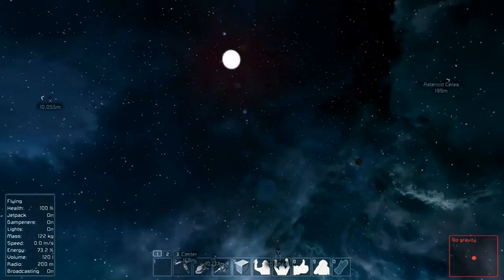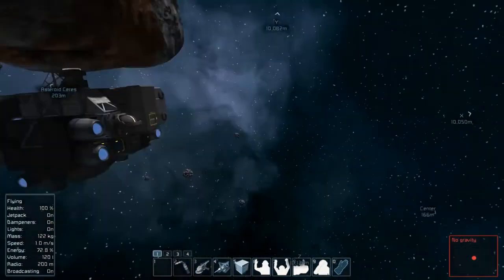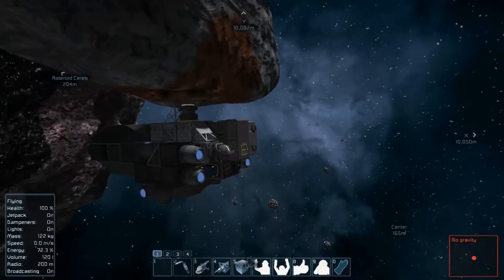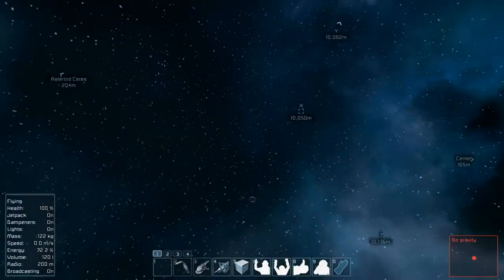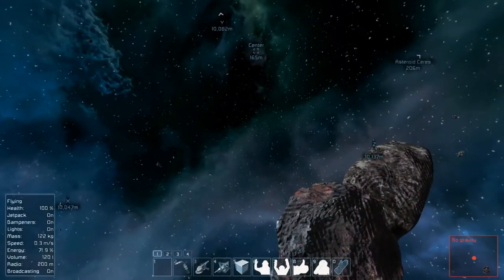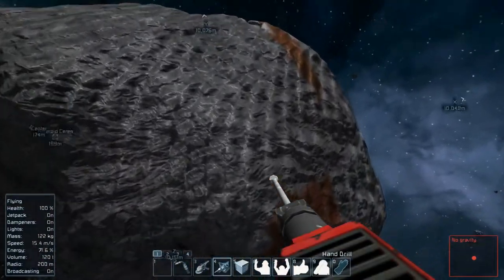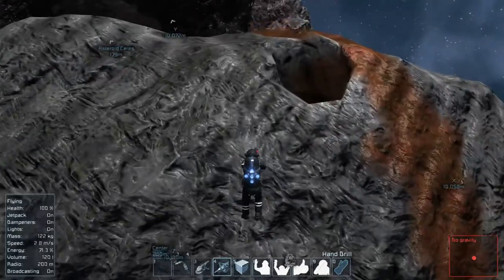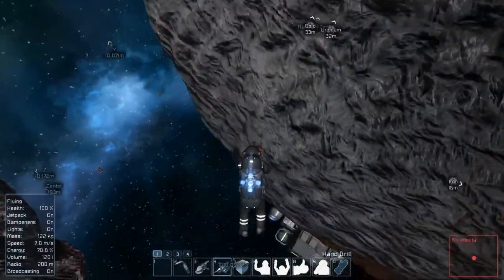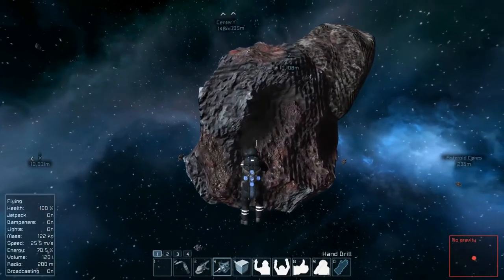So up is going to be that way. We're kind of upside down on this rock — that's fine. Let's see if we can find some other material out here.